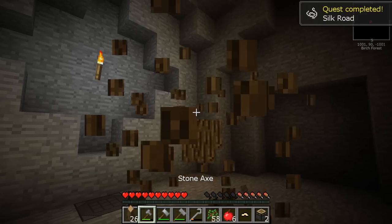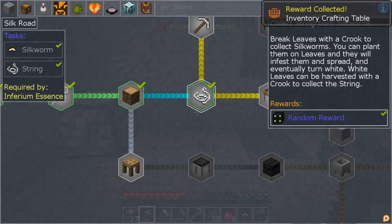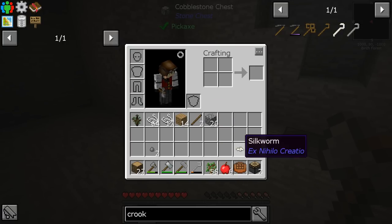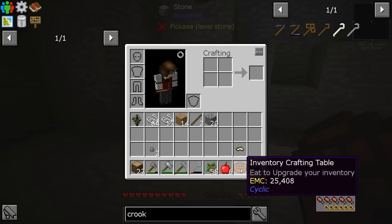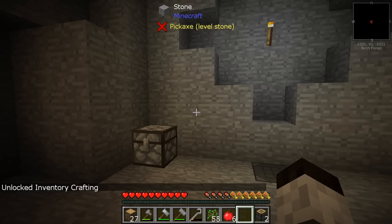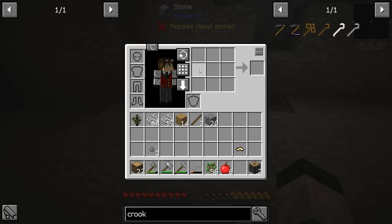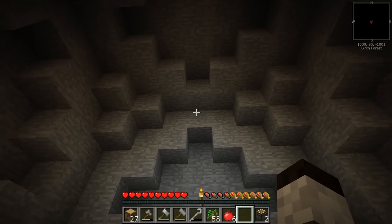Let's go see what we get for the string — random reward: inventory crafting table. I've seen this before in other packs — this is great. What it does is, you eat it to upgrade your inventory. Now check this out: just like normal Minecraft you have four spots in a two-by-two, but when I press C I now have a three-by-three grid on my character at all times. That's a fantastic thing to have — what a great reward!